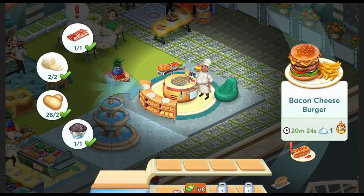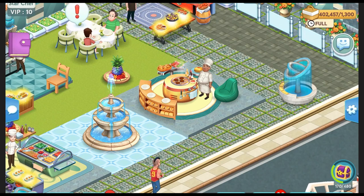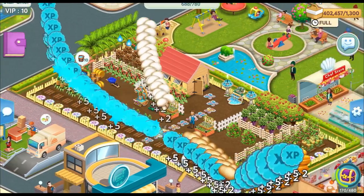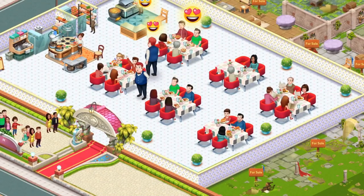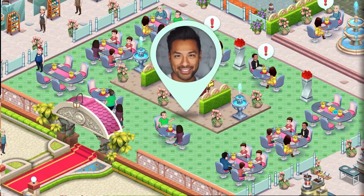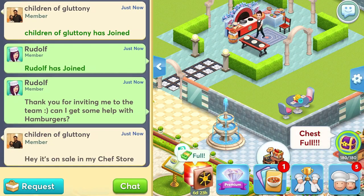Do you love food? Of course you do. Star Chef 2 is a free mobile game that lets you cook food on your phone. You can open a restaurant, grow your own veggies, and even cook and serve 200 different recipes from all around the world. You can also add friends and chat with them, make new friends, form teams, and even challenge them to PvP or tournaments.